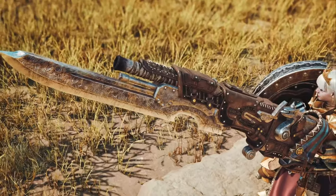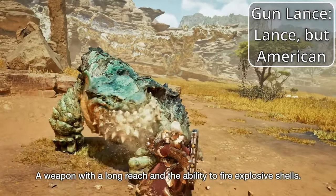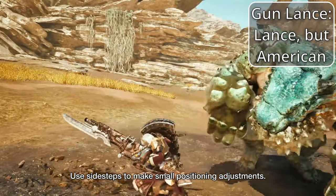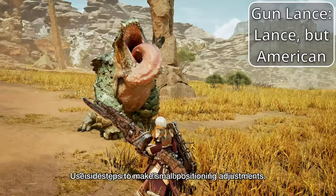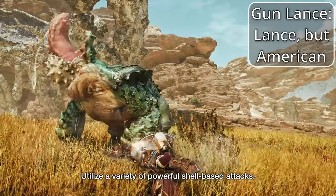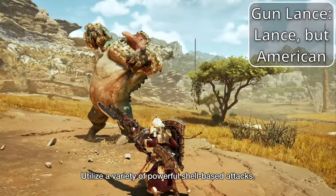Next is the Gunlance — the Lance's American Cousin. The Gunlance sports the same giant shield and poke ability of the Lance, but also gains shelling attacks that you can fire at the monster from various distances, with the tradeoff being no counter attacks. You can use shelling types like long shelling to safely shoot the monster from further than any melee weapon can hit. If you think Lance is a bit too much about tanking and countering, then Gunlance might be right for you.